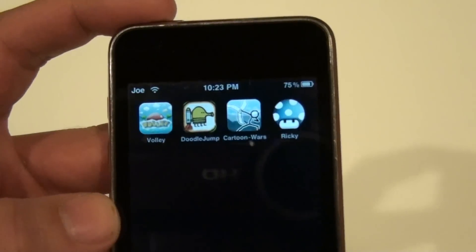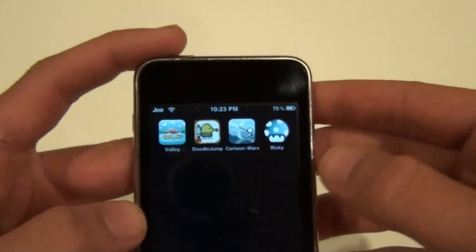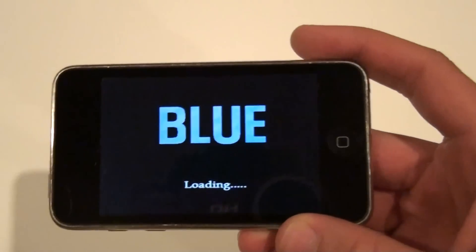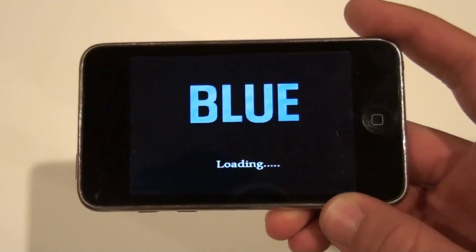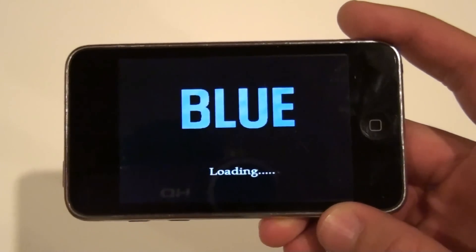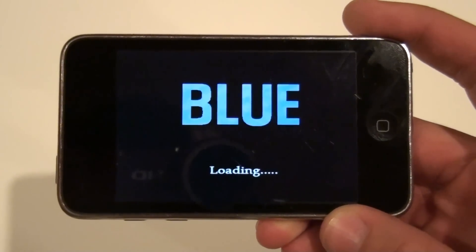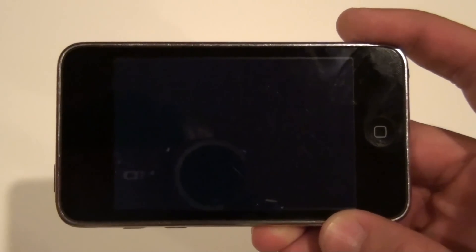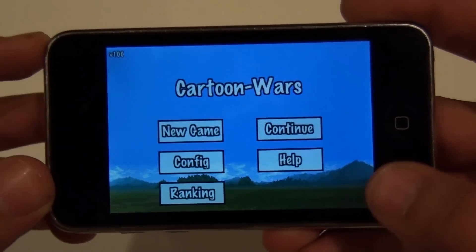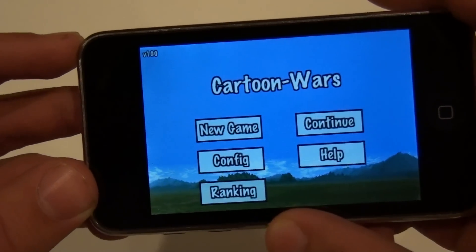My second app is going to be Cartoon Wars. This is a very slow-moving app, but it's very interesting. I think it's the top paid app right now. It's basically like a one-person fighter — because you walk over to the other guy's castle and try to kill him. The main screen gives you Help, Continue, New Game, Configuration, and Rankings.